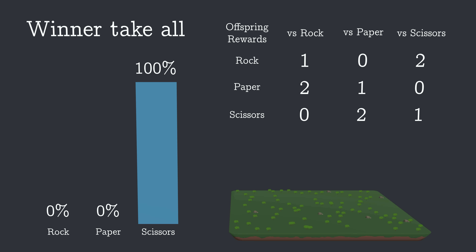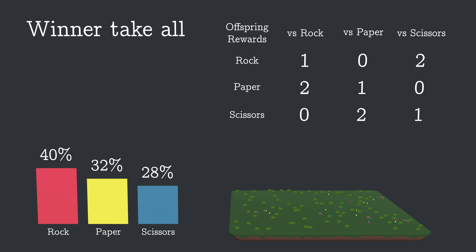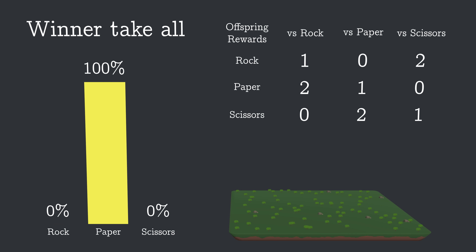Turns out scissors took over. That does seem a bit weird, since it doesn't have any particular advantage. So let's check by running another one. This time paper took over, so I guess it's just random? The changes in the population are a bit chaotic, so it's tough to see what's going on just using this bar graph, since it only shows us what's going on at one point in time. It turns out there's a better kind of graph for a situation like this, which will let us see the full history of the population.